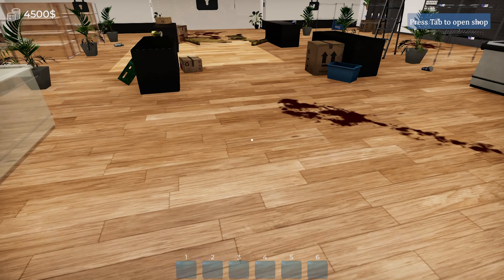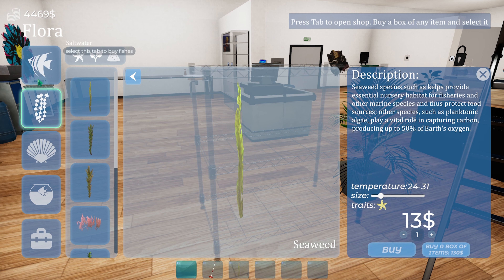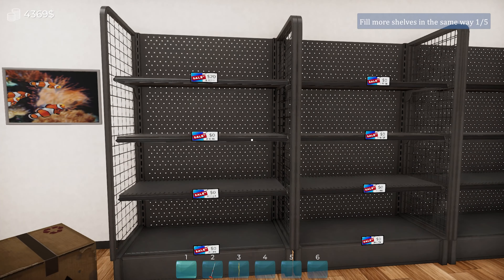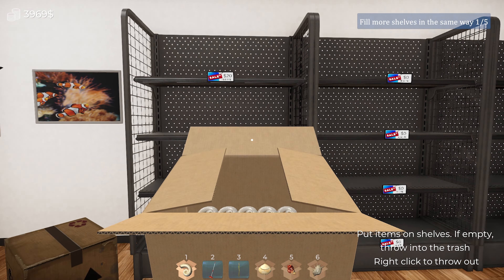Press tab to open shop, buy a box of any item and select it. These utility items — it's exactly the same as that other game. I buy a box of seashells and we'll buy a box, number four, and put them up on the shelf. You just click it once and it does it automatically. Then right-click. Let's have empty hands. Click on a price tag and set your price — be careful not to overdo it because some customers won't want to buy it. Let's go $20.